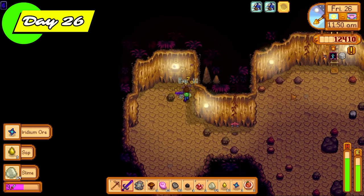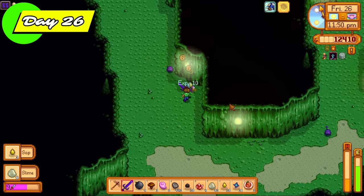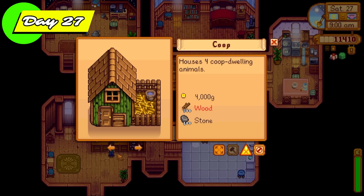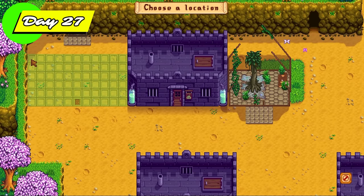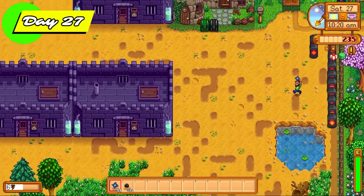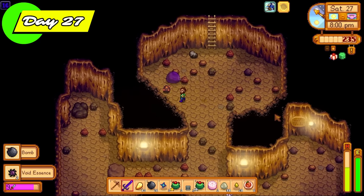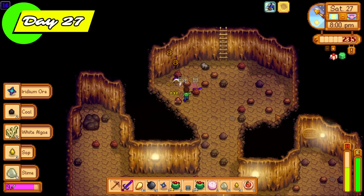We're getting Robin to build another slime hutch, and we're getting our money primarily from selling iridium bars. We got the steel axe off Clint, and this time we went with the panning upgrade — we don't actually pan in this challenge, we're just getting upgrades to access Ginger Island as quickly as possible. On day 26, back into the skull cavern to slay more slimes. Ambush rooms are absolutely perfect because they're filled to the top with slimes. We also went to Robin for another slime hutch and we're smelting more iridium into bars to sell.